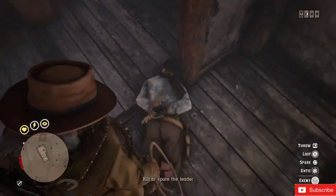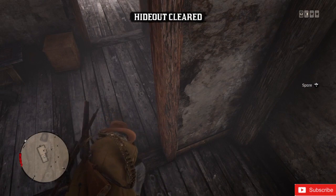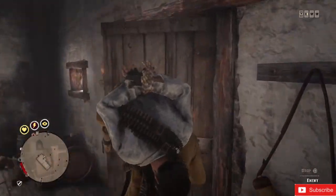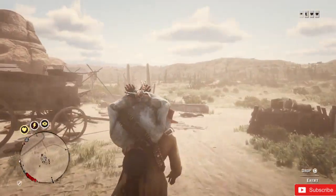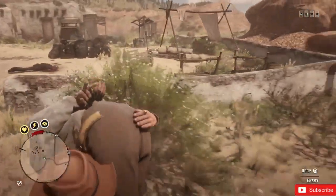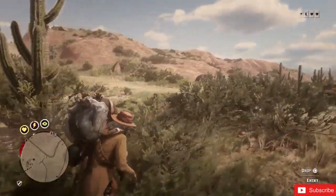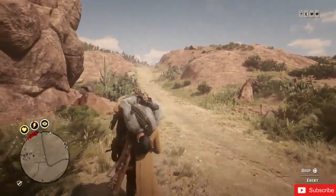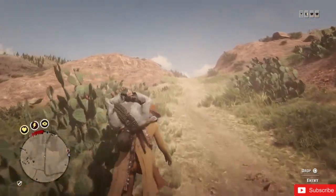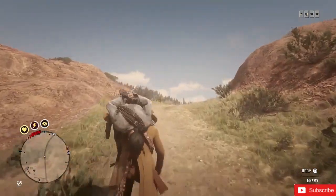Call your horse, spare the leader, and pick him up. As long as this leader stays with you and remains alive, you will have the permanent solo lobby and it will not mess up. You can find whatever you want — legendary animals, more hideouts. If you want to do more hideouts, keep this leader on your horse but don't get the new hideout leader on your horse — just knock out the other leader.